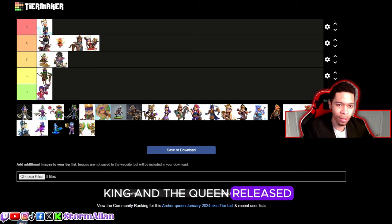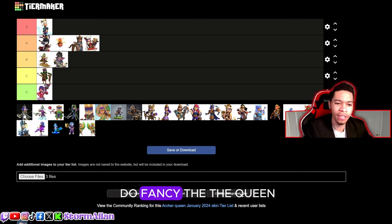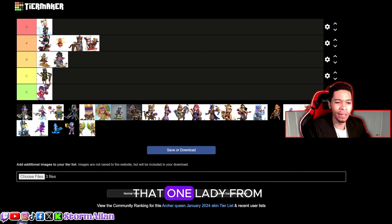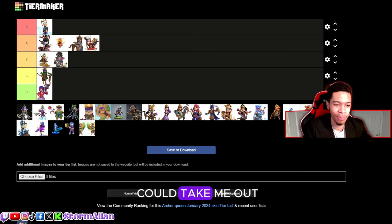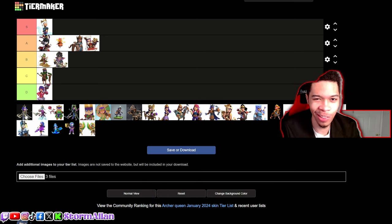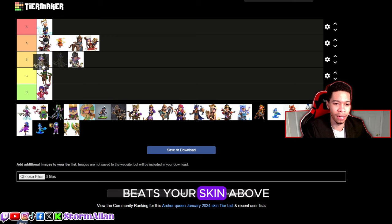We got the Chest Queen. The chest set is interesting — we only have the King and the Queen released, we never got the Warden or the RC. But I do fancy the Queen; she looks great, reminds me of the Queen of Hearts from Alice in Wonderland. I'd say it's a solid B tier skin, above the others in that range.